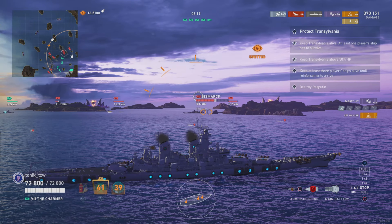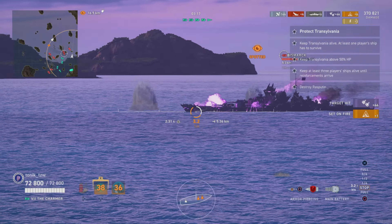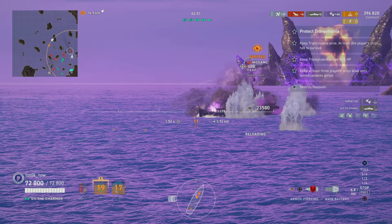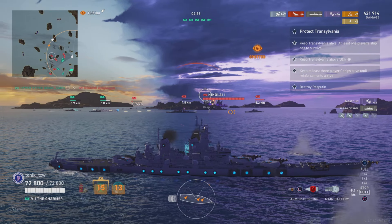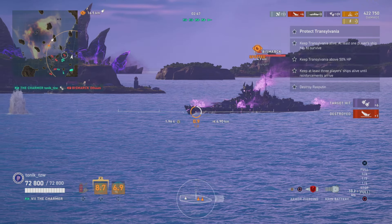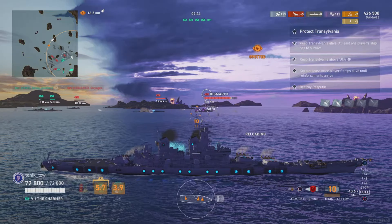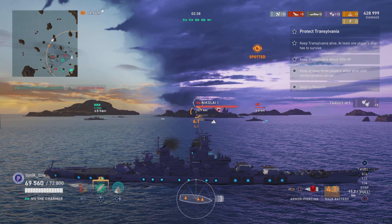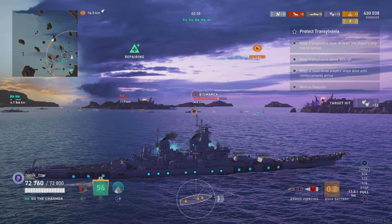I've got two Bismarcks pushed through on me — I need help over here to the left. I'm trying — I've got a cruiser right on top of me. Has anybody got any shots on this guy? Good citadel on him — beautiful! I can put shots onto the Bismarck now. I'm going for the Bismarck at the back — he's turning into me. Hang on, I've got a heal coming up in one second — focus the guys on the left side of the map.